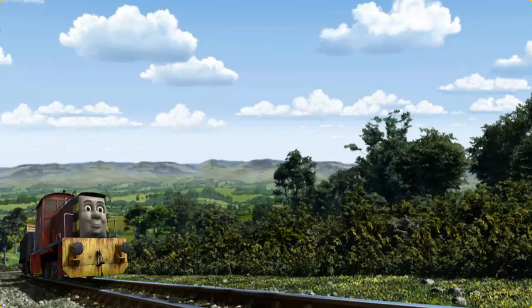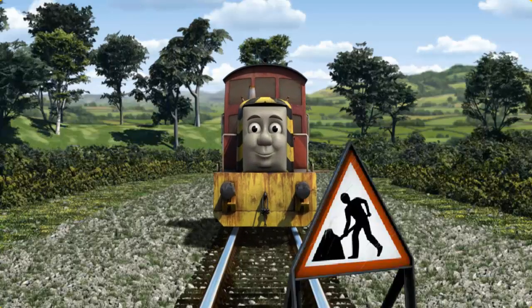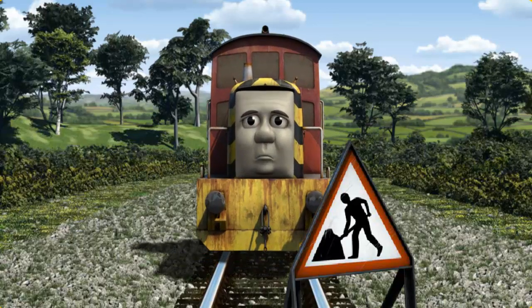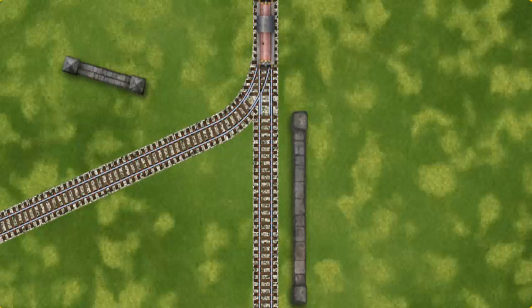Salty set out for Knapford Station. Suddenly, Salty had to stop. Because of track repairs, he needed to go a different way. Find the track that goes nearest to the shortest wall. Let's go!